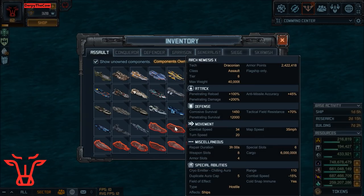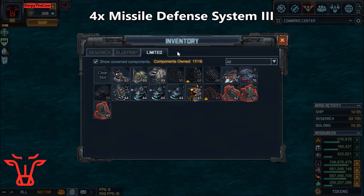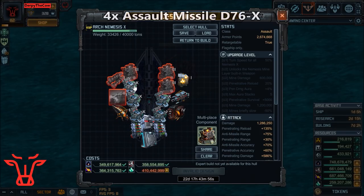This flagship is slightly better with anti-missiles, so instead of using only one Missile Defense System 3, I'm going to add four or five on here. My build is just going to stick with four — you want four of these on here.